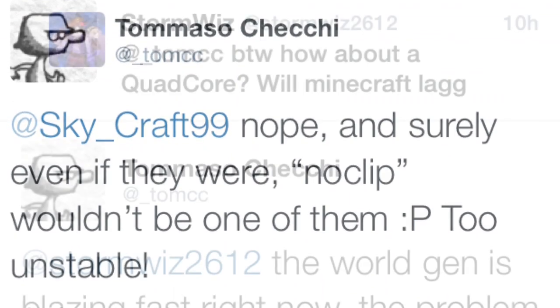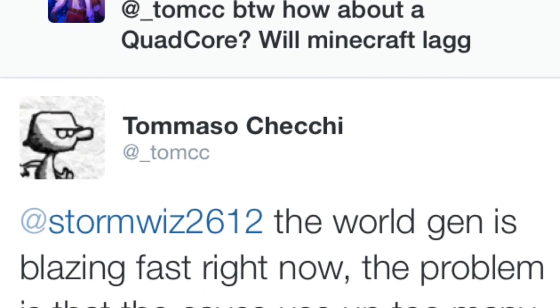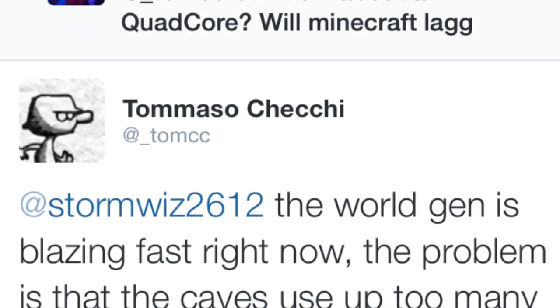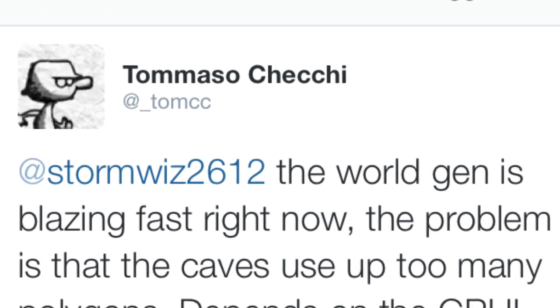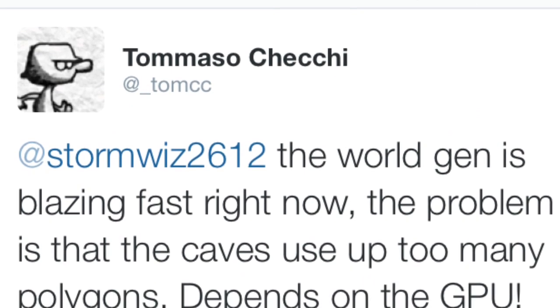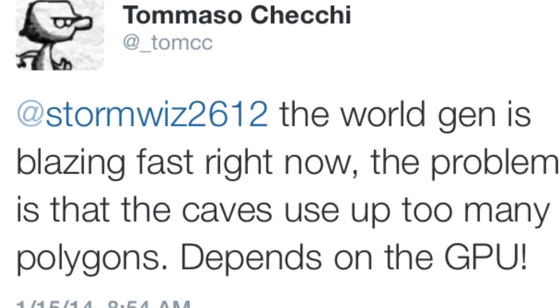This next tweet asks about quad-core processors and Pocket Edition, and he says world generation itself is blazing fast, but the problem is the caves — they use up too much of the CPU. So that's why it lags. It's not the generation itself; it's the actual cave functionality.